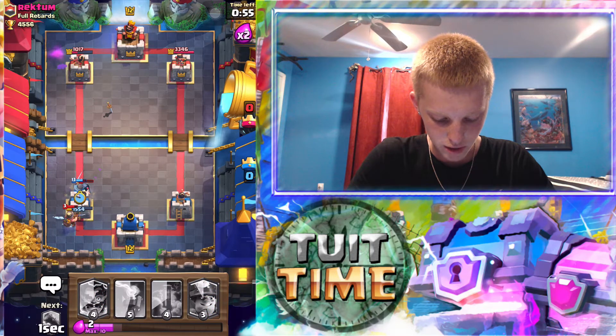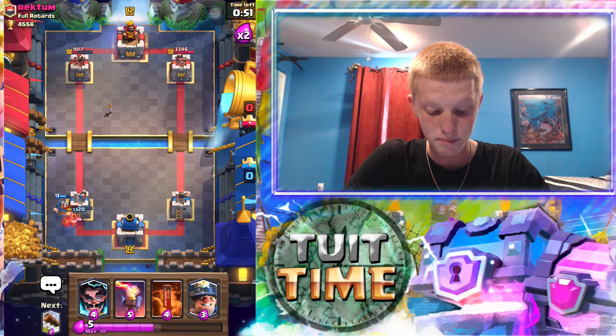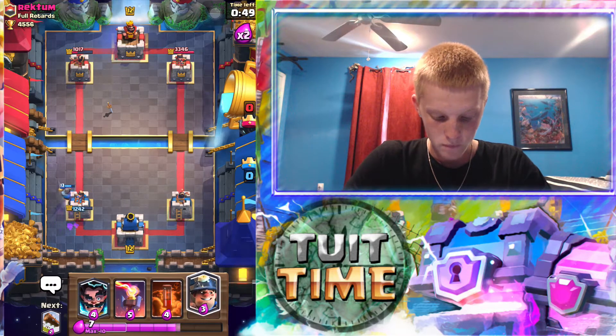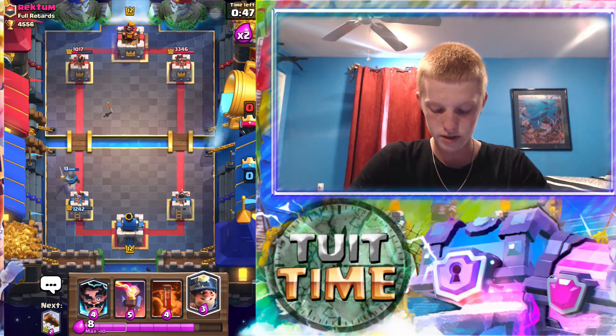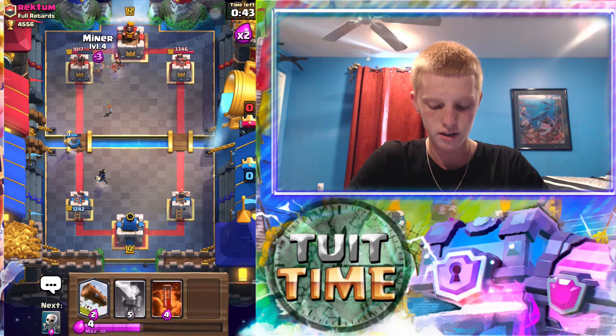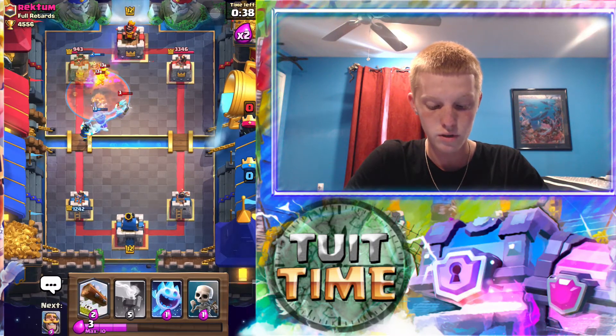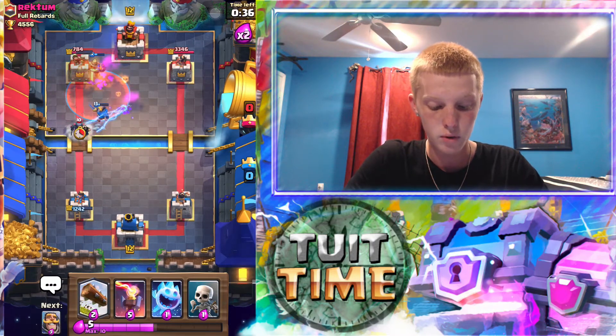He's gonna try to get some hits with that mini pekka. We're gonna get our knight there just in time. He's actually using a miner deck too. So now we do have a little bit more damage on his tower than he has on ours. We're gonna drop our electro wizard and we're gonna drop our miner and our poison spell, so the princess dies. It's gonna be on ice wizard and those goblins are gonna die too. That was an amazing poison.